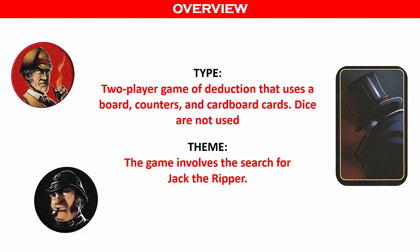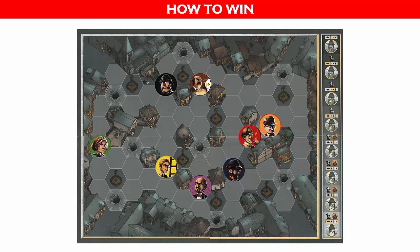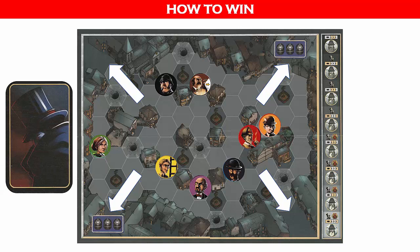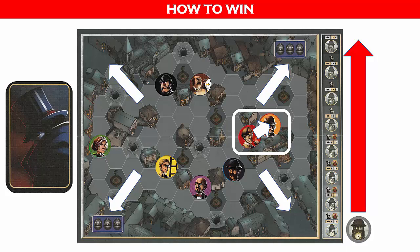The game board represents Whitechapel with its poorly lit alleyways. There are three possible ways to end the game. Jack wins if his character token can escape through one of the four exits, but not if blocked by a police barricade and only if the witness card shows the invisible side. Jack also wins if he evades capture by the end of the eighth turn. The detective wins by moving a character onto Jack's hex and accusing correctly; a wrong accusation means Jack escapes and wins.